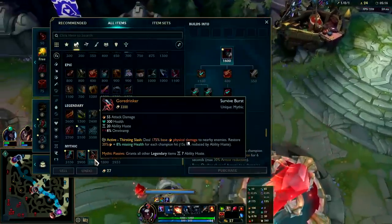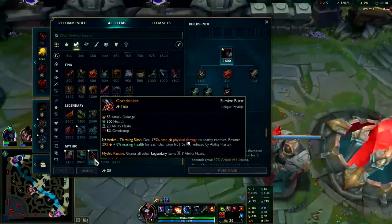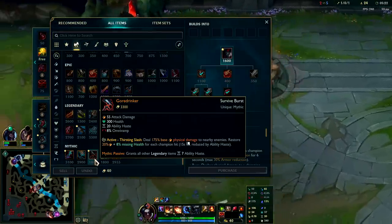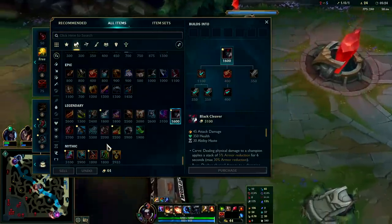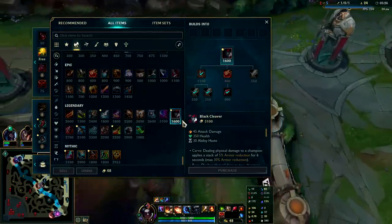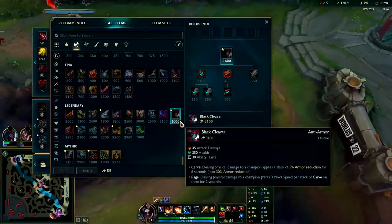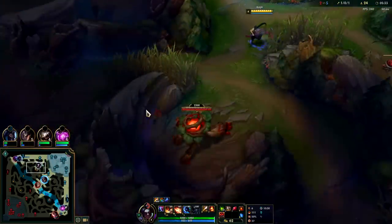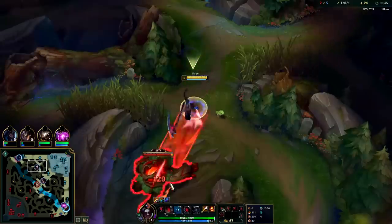I'll go for Black Cleaver rush again — I really like the way it feels. I like the movement speed on it. When you're ganking you don't need to heal yourself generally, but a lot of times you need more movement speed to stay on top of them. Black Cleaver gives that, plus shredding their armor means you do more damage, and it lets your teammates do more damage too.